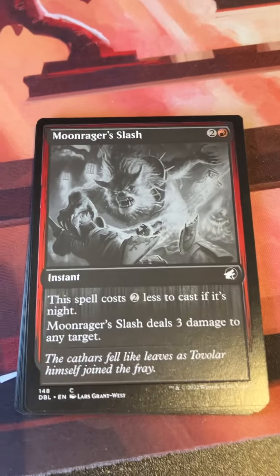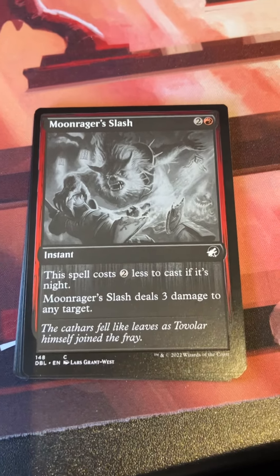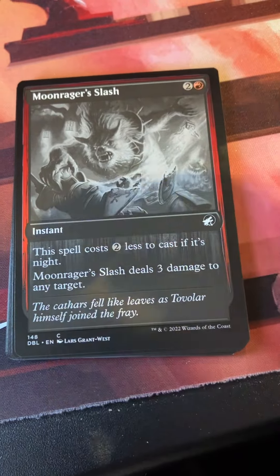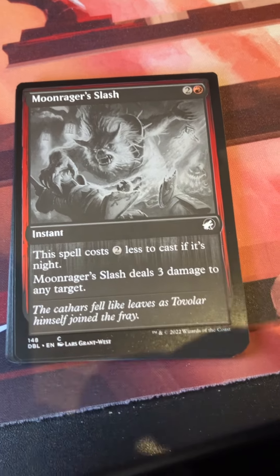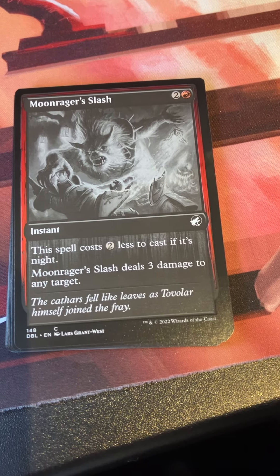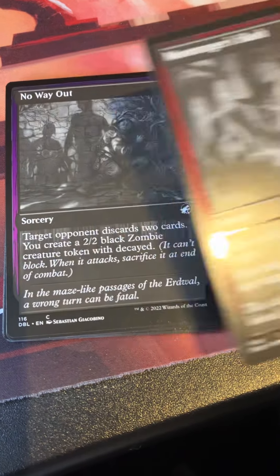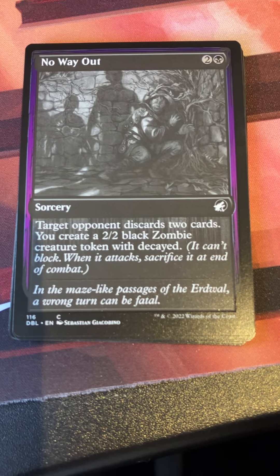I've said my thoughts on the black and white of Innistrad, but there are some cards that definitely look nicer than others and the embossed frame is certainly great. Let's start with Moon Rager — two and a red for an instant that costs two less to cast if it's nighttime and you deal three damage to any target. Lightning bolt for werewolves — gotta love it.